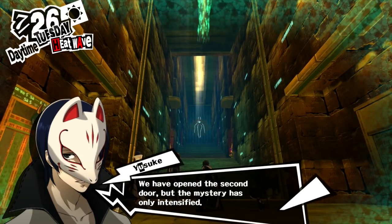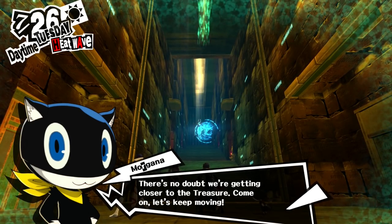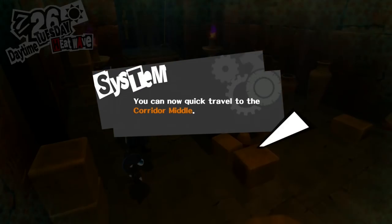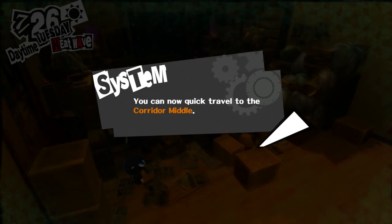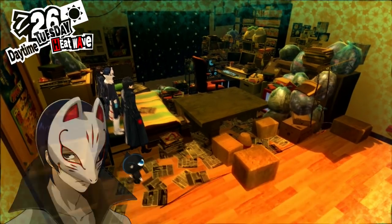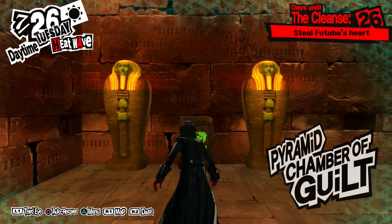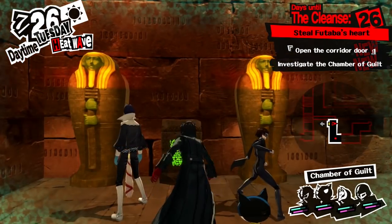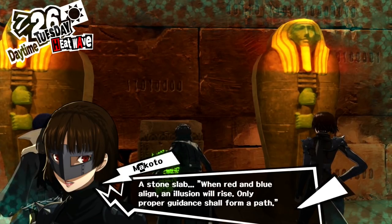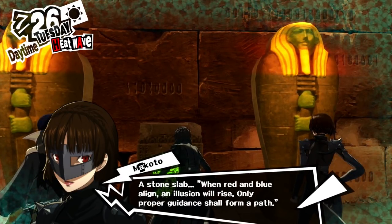Could that be what Futaba remembers of her mother's suicide? That's a fucking sick thing to do to a kid if that's really how it all went down. Seems like it's just so messed up to kill yourself in front of your daughter the way she did. We have opened the second door, but the mystery is only intensified. There's no doubt we're getting closer to the treasure. Let's keep moving! You can now quick travel to Corridor Middle. Already halfway? Next chamber — one of these things right off the bat. A stone slab: when red and blue align, an illusion will arise. Only proper guidance shall form a path.